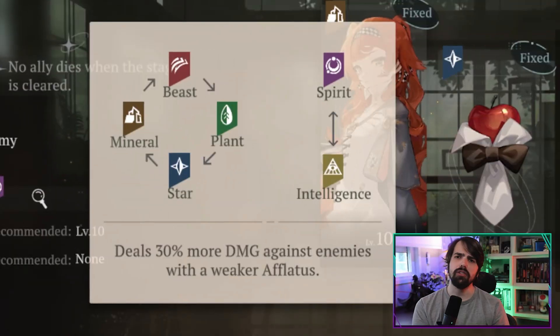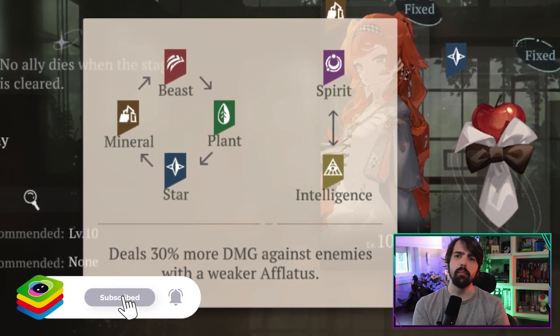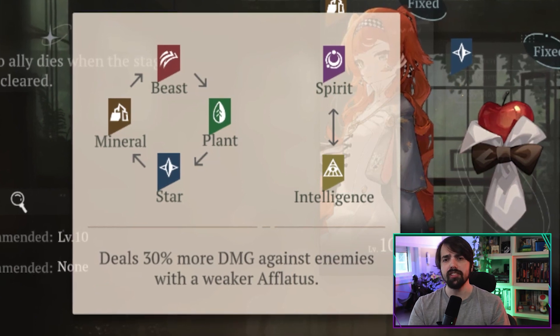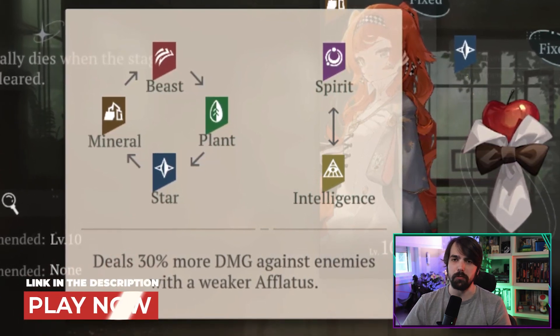Reverse 1999 is packed with tactical combat elements, and one gem players often overlook is the Afflatus system. Think of them as elemental types, each with strengths and weaknesses: Beast, Plant, Star, Mineral, Spirit, and Intellect. They are your keys to victory.